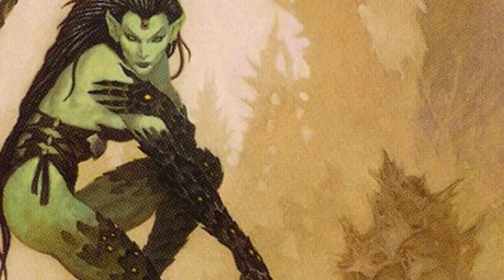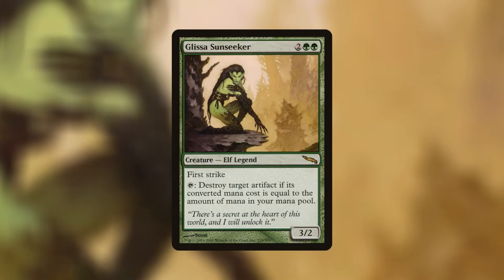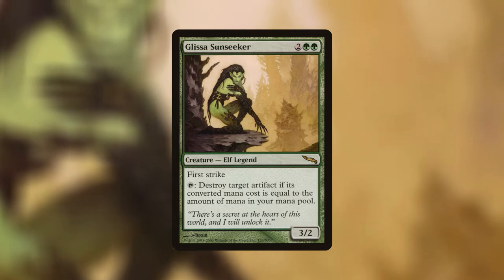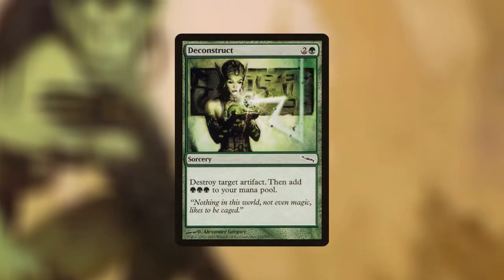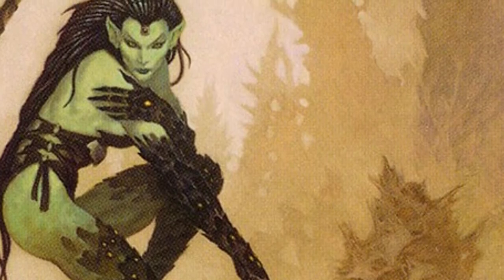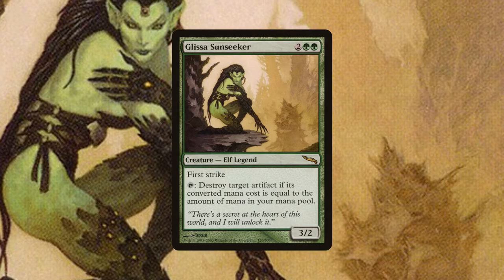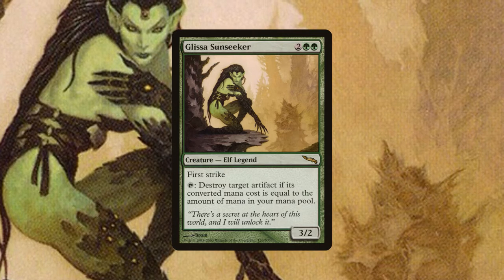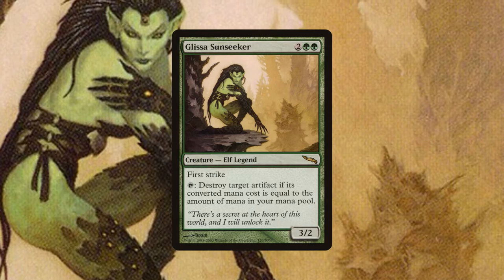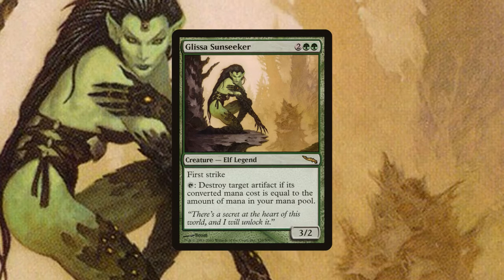I like to start with the namesake cards when they're available. Glissa has two cards that already shortly summarize her story. We have Glissa Sunseeker, who has the characteristic green skin of Viridian Elves on Mirrodin. She has First Strike because she's quick and strong, and she has the ability to destroy artifacts with enough mana. Deconstruct also shows us Glissa's need to destroy artifacts and free its mana to restore nature in her world. This is shown in the story as she destroys some important artifacts by using all of her power. Her flavor says: 'There's a secret at the heart of this world, and I will unlock it.' We learn from this that the Glissa we see here just started on her journey, before she met her friends, but after she lost them all.